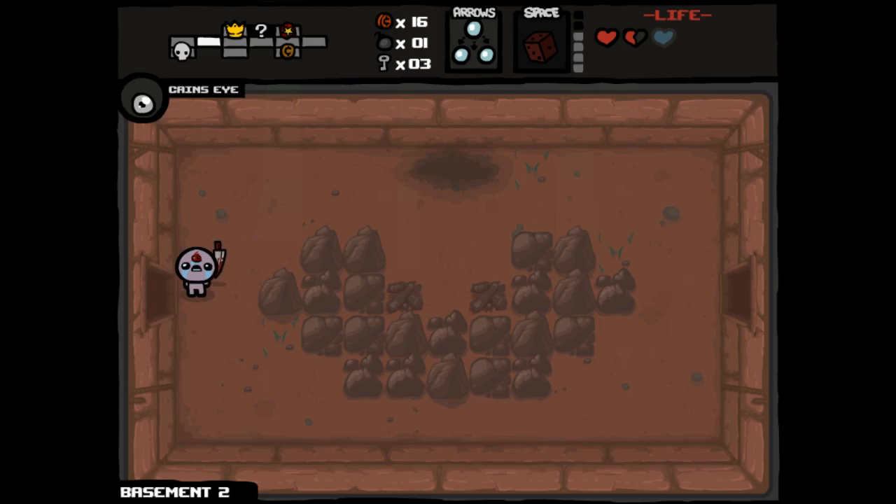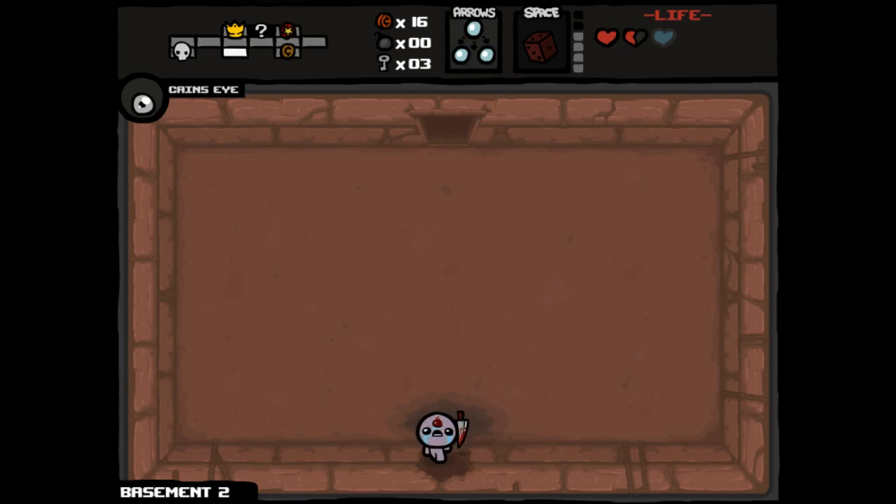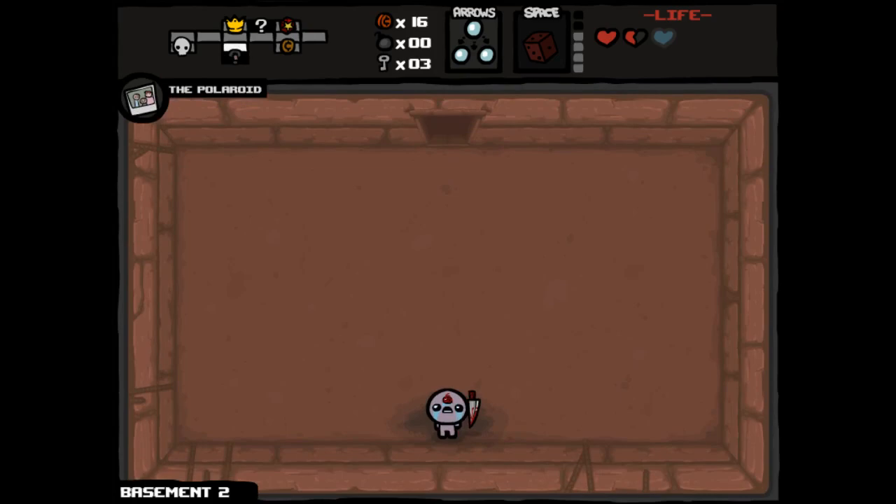There's only two possible secret room locations that I see left, and this is one of them. The Polaroid, I think, is slightly better than Kane's Eye. For a couple of reasons — the big one being that it's going to give us a huge amount of plays on this Blood Bank when we get our permanent Polaroid invincibility activated.